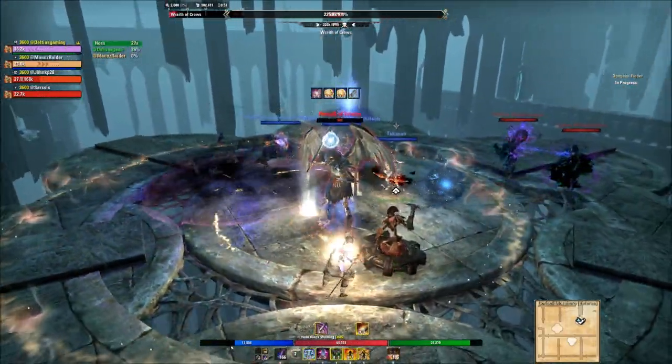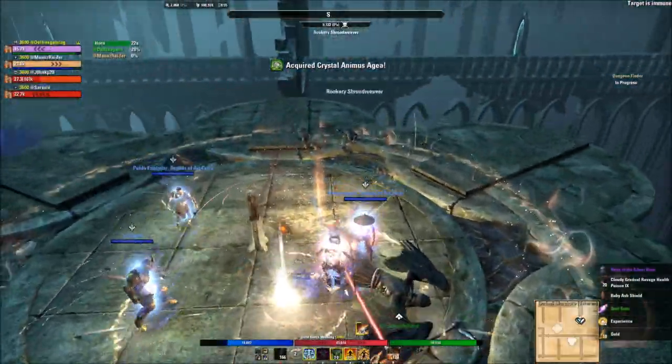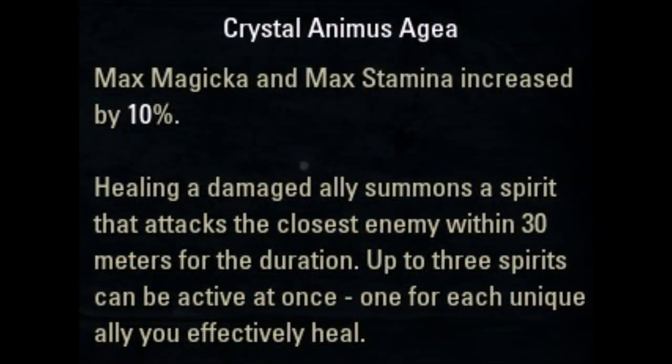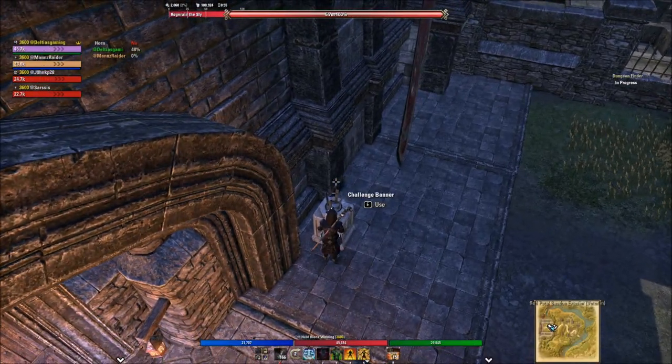The reason you're going to want to do this is you're going to get a permanent buff throughout the encounter that's going to increase your max magic and max stamina by 10%, as well as healing — ally summons a spirit, and up to three spirits can be active at once. Now we're going to activate hard mode and get to the first boss.